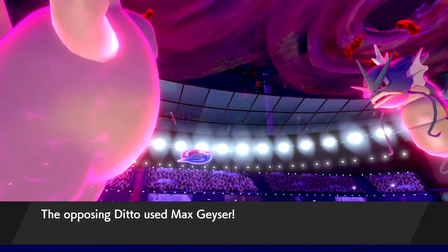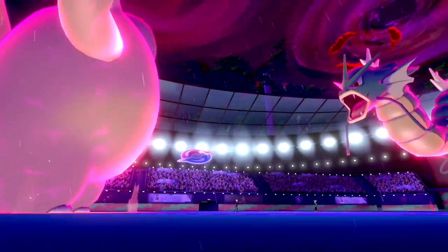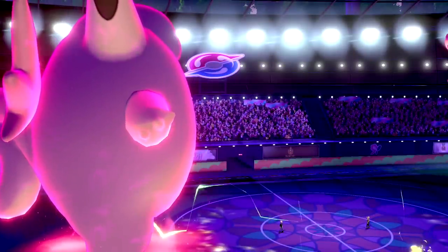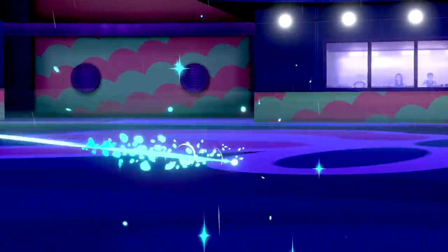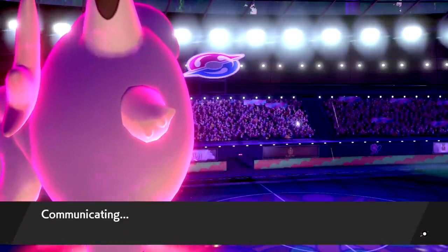We have full health Clefable out — it doesn't go down easy. I could have gone for Max Guard but I'm banking on Clefable living the hit. We lived it with 32 HP — clutch! Max Lightning comes through and knocks out my own Gyarados. Clefable living that was very nice — praise the lord. Now all they've got left is their own Gyarados.